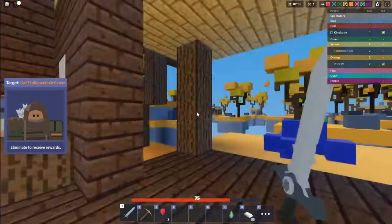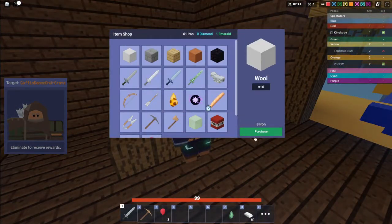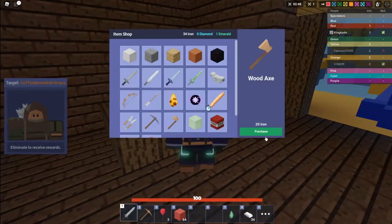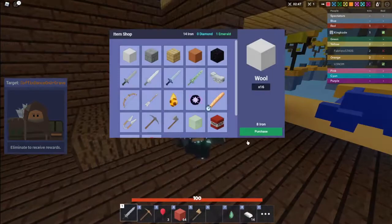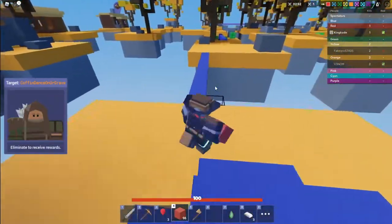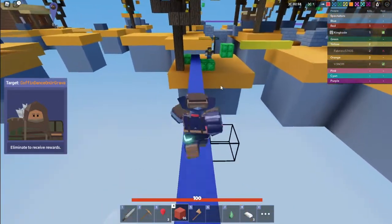For some reason my face turned red — why did my face turn red? Anyway, this kit actually seems like it would be a pretty good rushing kit because you just kill people on your way and get emeralds as you do it. You can keep killing more and more people and upgrade your stuff with the emeralds you get.